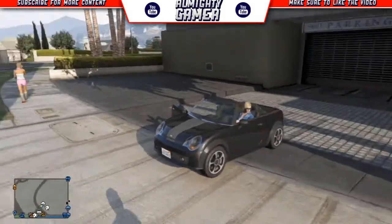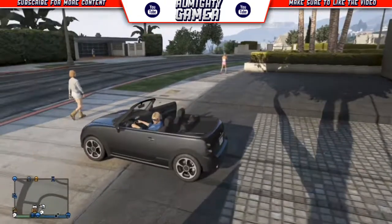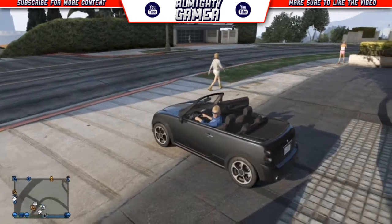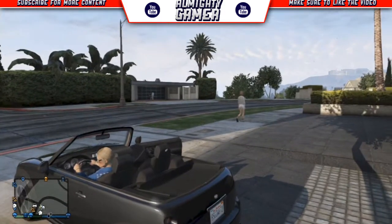The doors open because really when you're pressing Y you're hopping out, and it has to be in a 12-car or 10-car garage, otherwise it will not work.